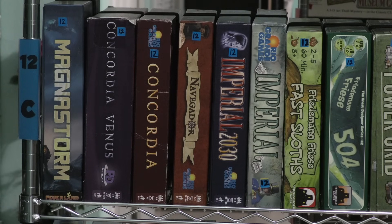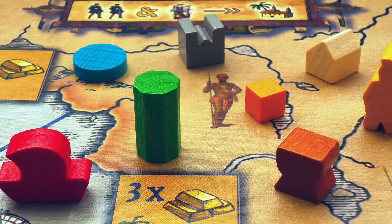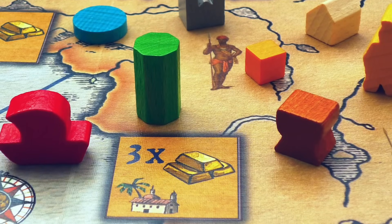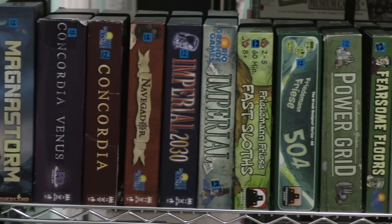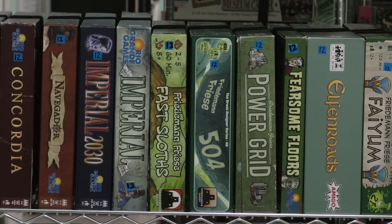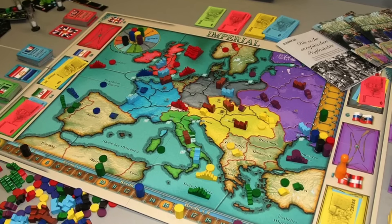Next we're going to get to Navigador. This is one I've not actually played. I know a lot of people like it, though. It's a classic game, so therefore it's in the library. Then we have Imperial and Imperial 2030. I hate Imperial — I really do. I know a lot of people like it, that's why it's in the library. I've never played Imperial 2030 because, from what I understand, it's a very similar game.